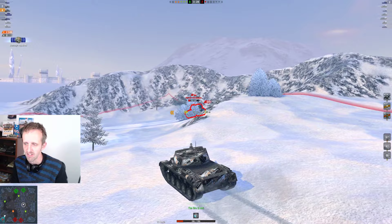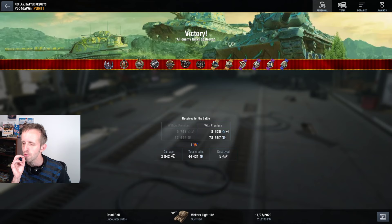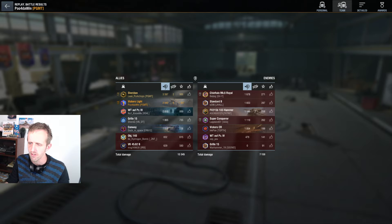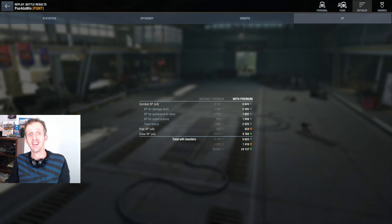Hello FV215b 183 - we're tracking you in place. He's getting shot, on fire, extinguishing the fire but this guy is burning. Burn baby, barbecue! FV215b - 4k spotting, 2,842 damage dealt. He got some great medals: Radley-Walters, Top Gun, Patrol Duty, Scout Medal. Typical great light tank gameplay - running around the ridge, spotting people, and getting 4k spotting assist.